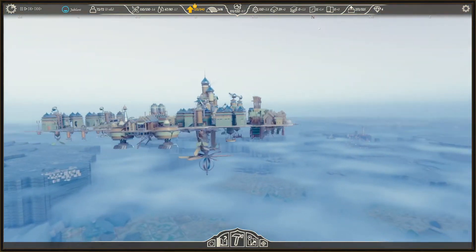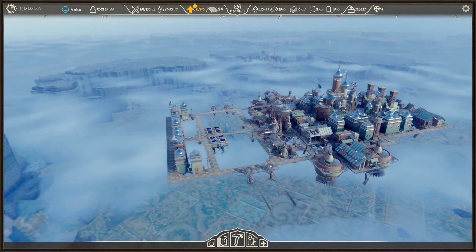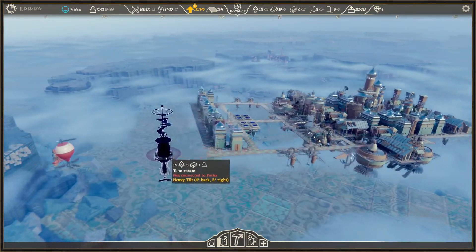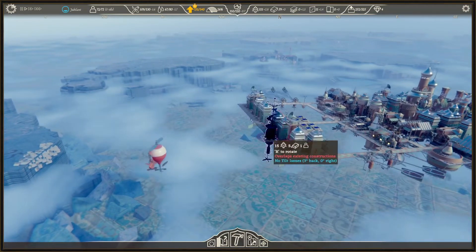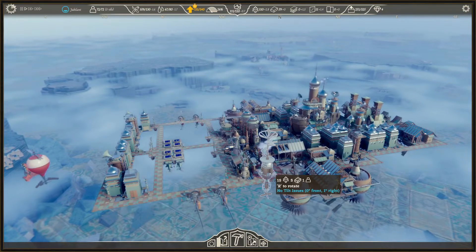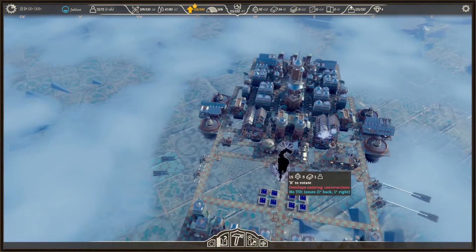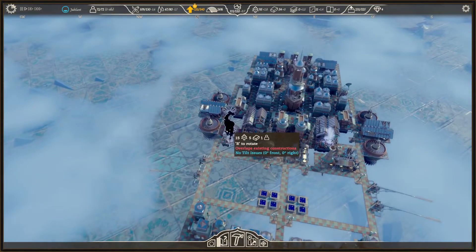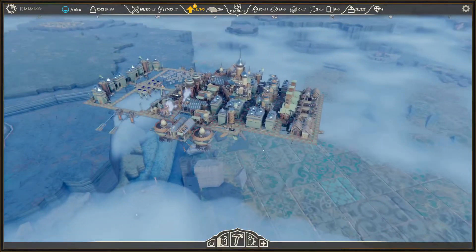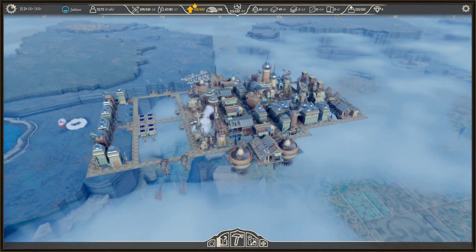We're going to add some additional lift. We can add a van — we'll add one here and one here. There we go, that should do it.